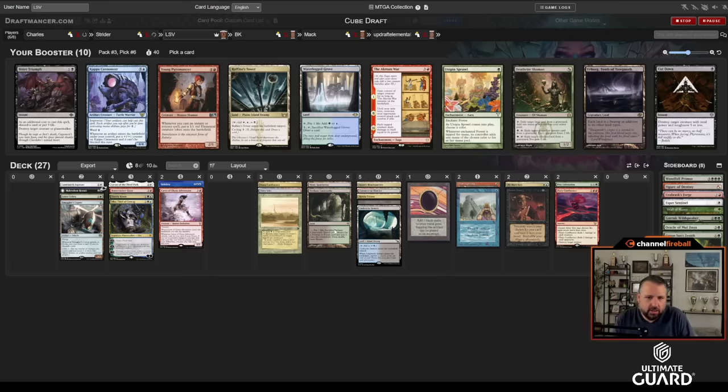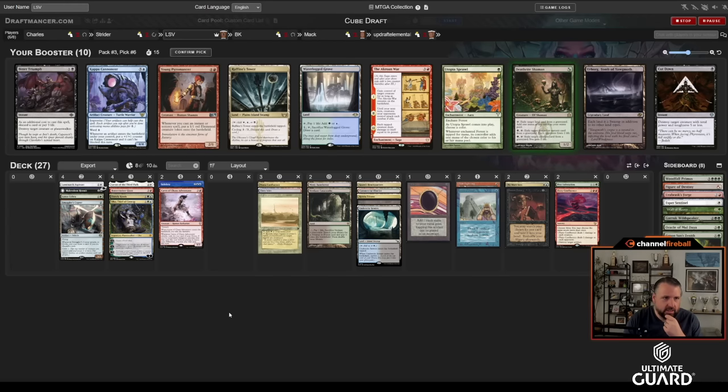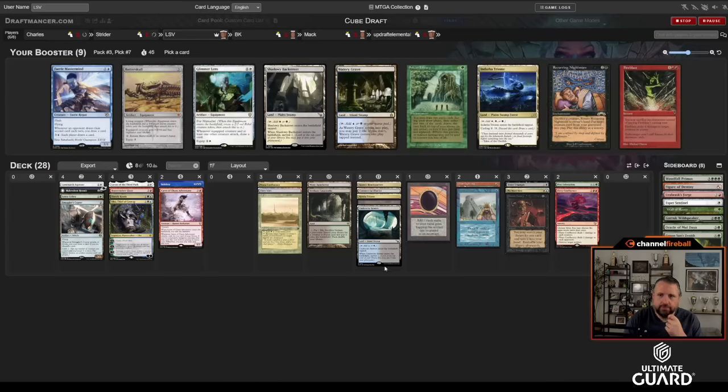I might just take the Death Rite Shaman — I'm not going to get any fetches, no domain cards. What a beat — no Leyline Binding, no Territorial Kavu, no Sign of Draco, no Neshoba. I like a Crow in War too. I don't think this is a Utopia Sprawl deck, so I'd rather take Death Rite here. Maybe I just take Bitter Triumph and try to wheel the Death Rite — no one's going to take it. Bitter Triumph is really good.